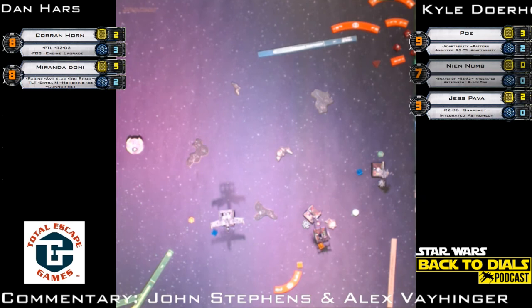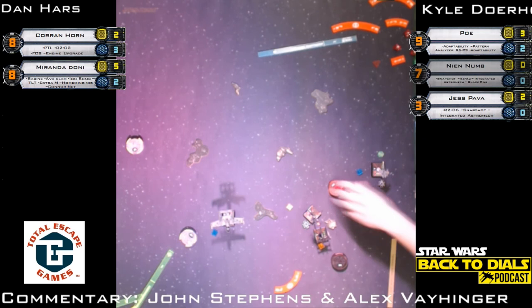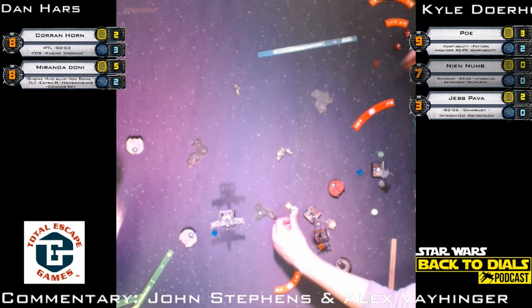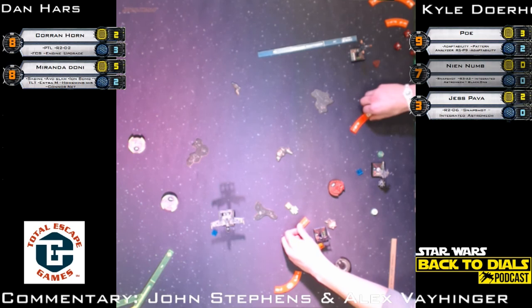Corran's where we want to focus — he's down to two shields, he'll get back the third with a green maneuver. But does he want that? Are you K-turning? Being that Poe was so aggressive, I would continue being defensive with Corran. At the beginning I talked about Corran being the hammer and Miranda the finesse ship — right now Corran is the carrot and Miranda is the very big stick. And it's worked so far for Dan.